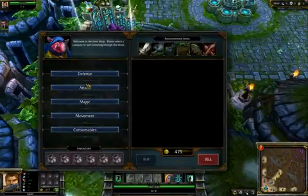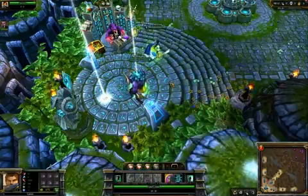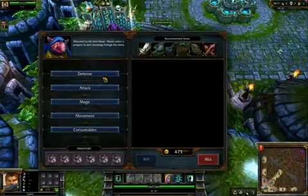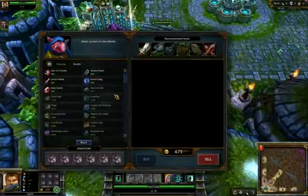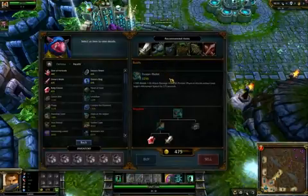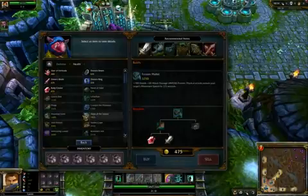I got cut off there because I forgot I have to move my character around from time to time or I'll get disconnected. Also, I didn't have any AI bots in the game, which may have affected things. So let's continue where we left off, finishing up the Frozen Mallet, which is an excellent choice for lots of people. If you're playing a DPS character and you're finding yourself too squishy, try getting a Frozen Mallet — it'll really help you get the ganks and make you a lot tougher.